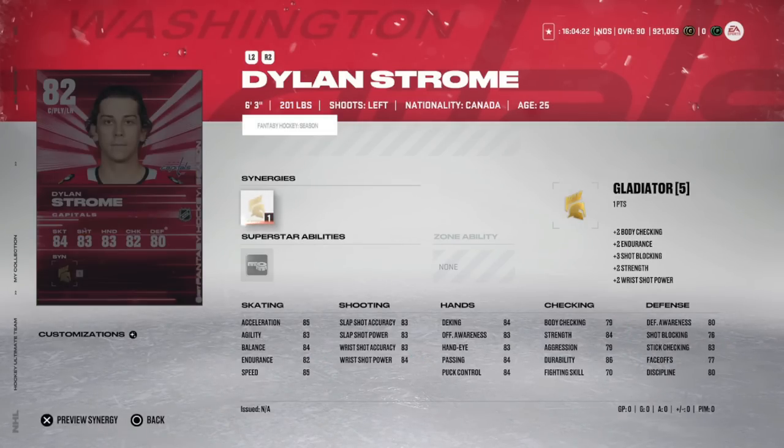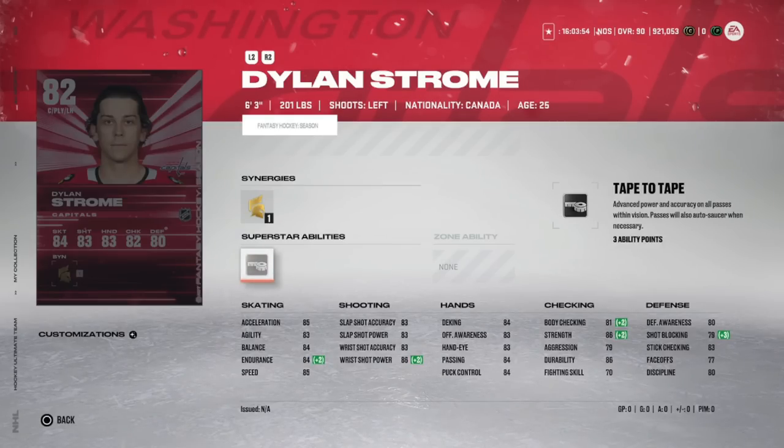Dylan Strome — 6'3" 201-pound centerman for the Washington Capitals — has been thrust into a top-six role with the Backstrom injury. He's got two goals and nine points in 12 games. He's almost usable: 85 speed and acceleration, mid-80 shots, and he's big. With four or five more goals he'll have high-80 speed and high-80 shooting. Once his faceoff rating creeps over 80 you're pretty safe. He hit 22 goals last year with the Blackhawks and the Caps are a better team. I wouldn't go more than 500k.